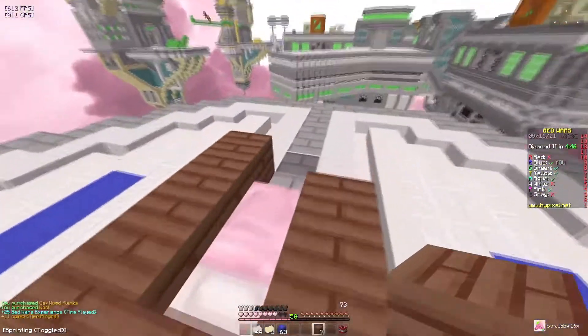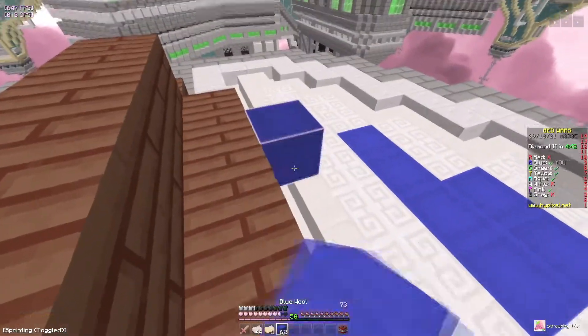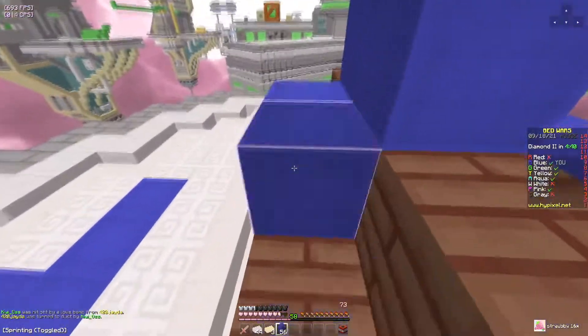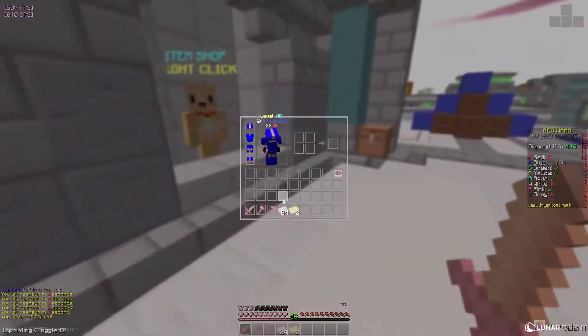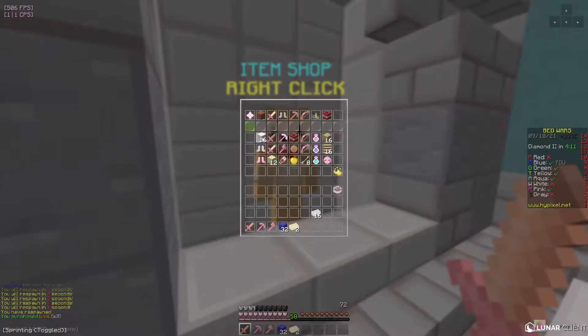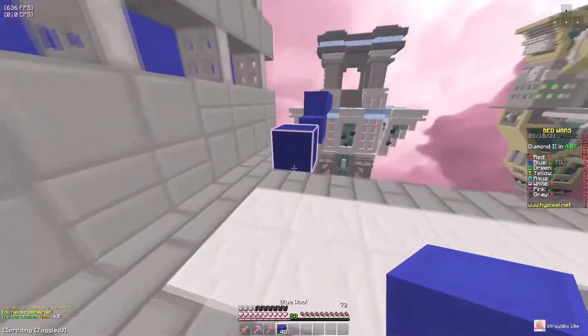Look at the wood — the wood looks super, super nice. It has like this soft look. All the blocks in this texture pack have a super soft look that I really love. The tools look super nice, and the GUI is also really simple, but I actually prefer it to be simple — I think it looks really nice.